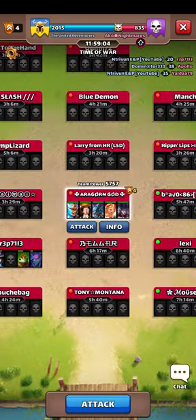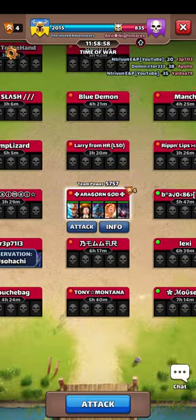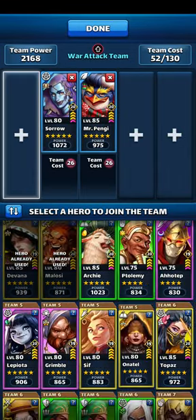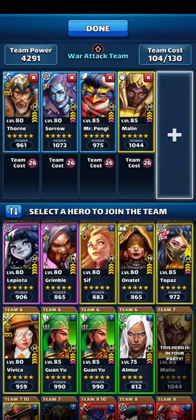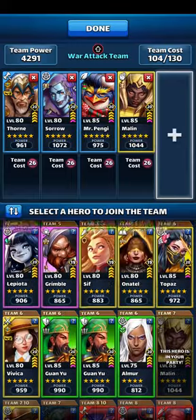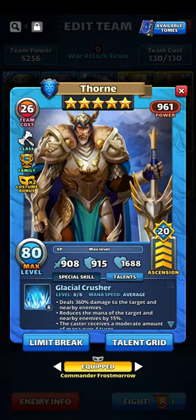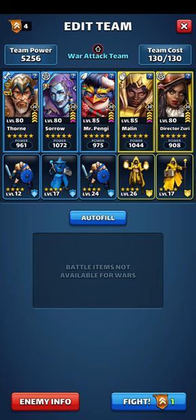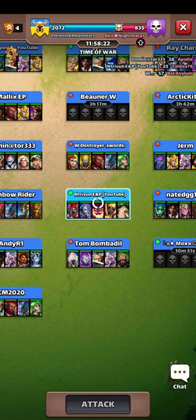I had a look at the other teams and they're almost all above 6k strength, so I will take my chances with this one. This will be the team we use. Finally, I've finished my costume Thorn — I finished maxing all of the versions. I might limit break the main one and probably max this one to 85, but I won't bother with the rest since I haven't used them even once yet.